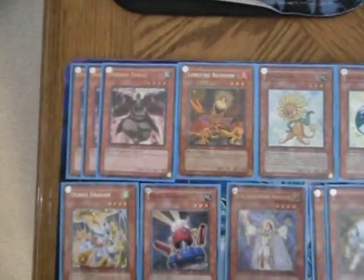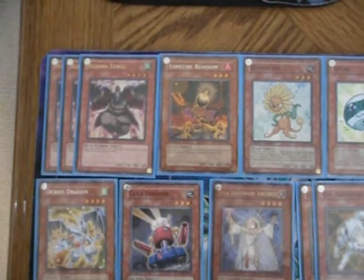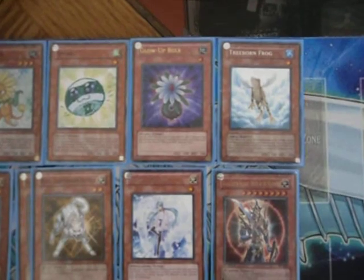Alright, for monsters we have 3 Reborn Tengu, 1 Lonefire Blossom, 1 Dandelion, 1 Spore, 1 Glowbulb, and 1 Treeborn Frog.